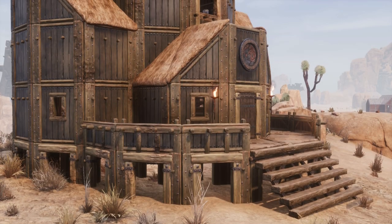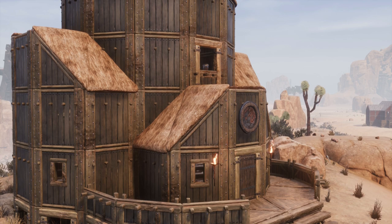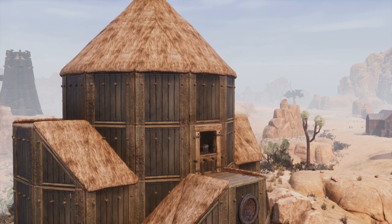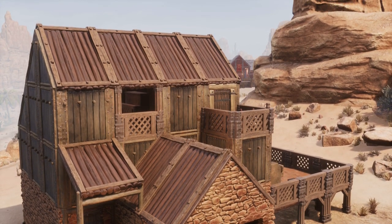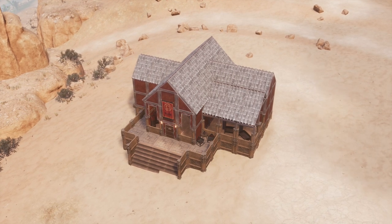And there we have it, three small homes in the desert for all you roleplayers out there. Thanks for watching — with a bit of decoration suited to your character, you can easily turn any of these designs into a really comfortable home for yourself. Thank you to makloom84 for the suggestion; this was actually pretty fun and if you guys do enjoy this video then I might take a look at doing something similar for some of the other biomes, especially the jungle and the frozen north.